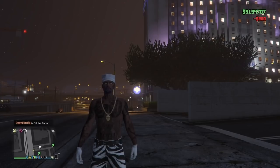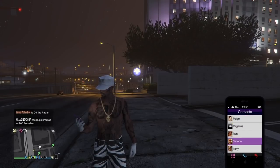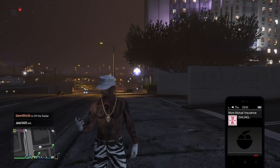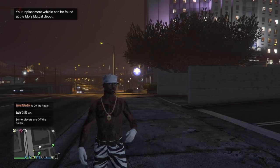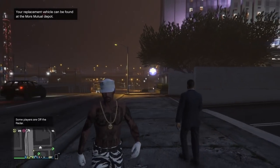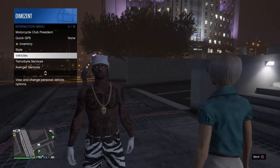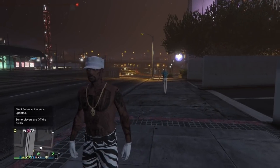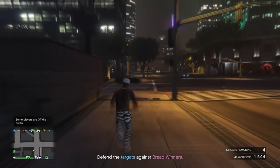Open up your phone and call Mors Mutual to reclaim that vehicle — this is going to officially save the vehicle for us. We're saving it twice to be sure it does not disappear. Make a claim on your RC Bandito and get it back. It should now be on the map down at Mors Mutual. You may need to move away from your apartment if you're too close to request it — you can't request your vehicle if it's already nearby.